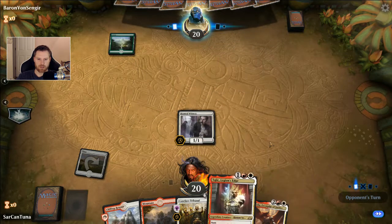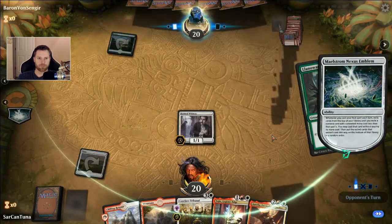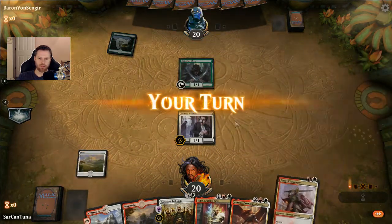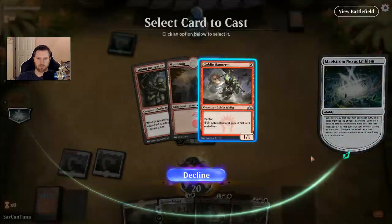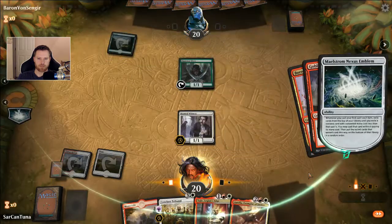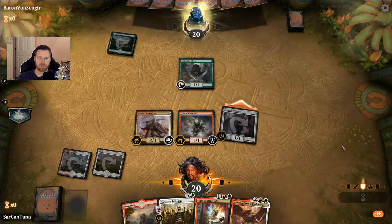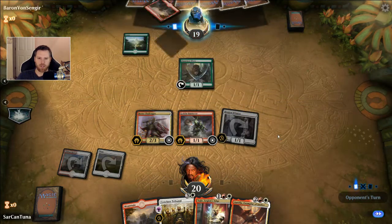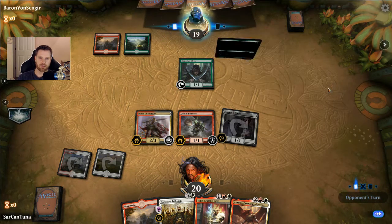That would give Tajic something to do when he comes down. Good old Llanowar Elves — this is Gruul. This might be kind of nice. There's no way he blocks. He will take the 1, for sure. I don't know why anybody would block a Hunted Witness with a Llanowar Elf — the Llanowar Elf is way too valuable as a mana source.